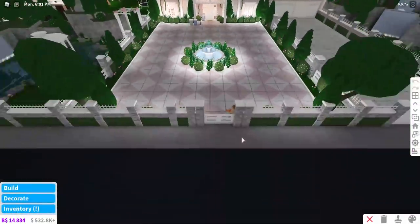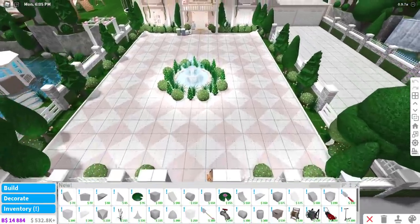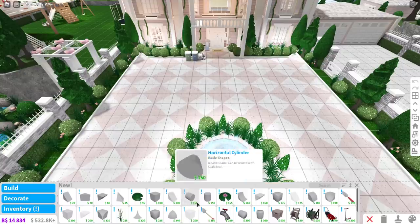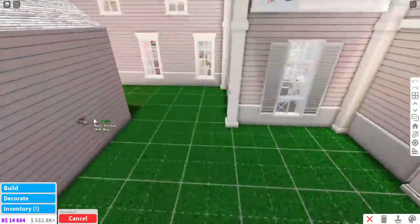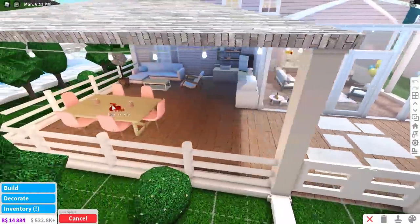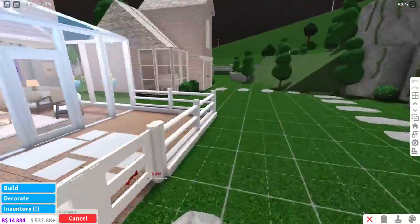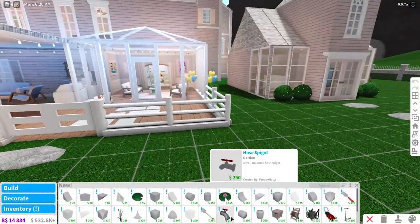So I think what we're gonna do first of all is go into build mode and see what's new — and obviously decoration mode as well. Let's have a look. Oh look at this — there's a hose! Oh my gosh, this is really cool. I actually like this. You can put that over here and then obviously spray down all of the grass.